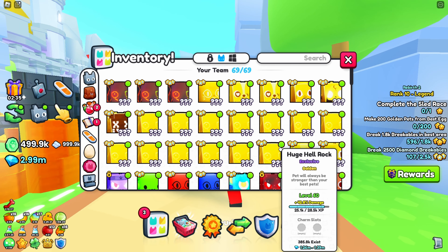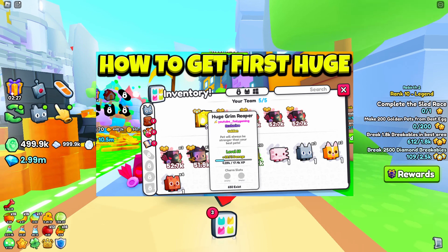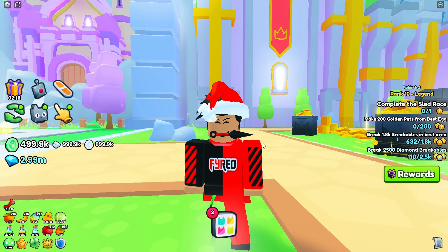Assuming you don't have a ton of huges like I do in my inventory, you can check out my video on my channel on how to get huges. But if you don't want to do all that, you can just farm up exclusive pets because they're relatively cheap right now in the plaza. Get a whole bunch of them because it will be worth it — you will make your gems back very quickly.